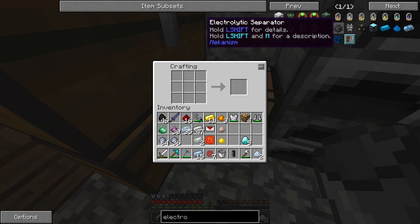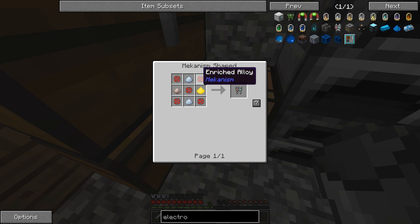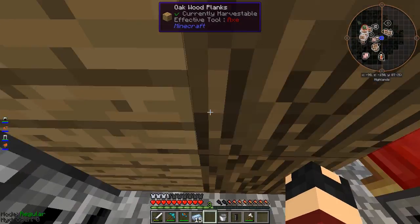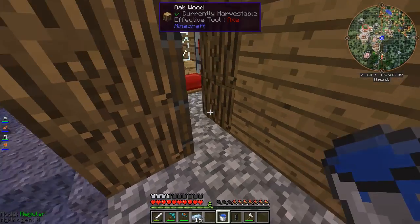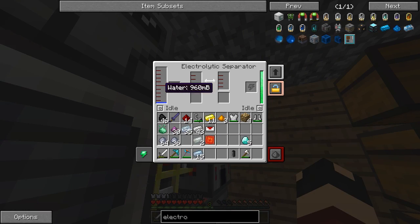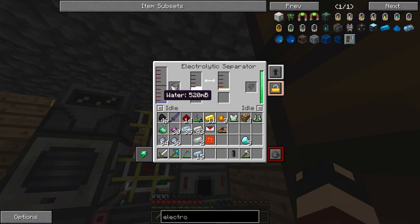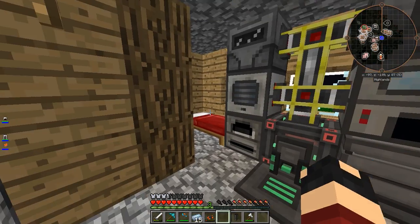Alright, time for another machine — joyous days. We need the electrolytic separator, which needs five enriched alloys, two osmium dust, one iron dust, and one gold dust. Craft this, craft that, put that there. The electrolytic separator needs water to start functioning. Come over to our infinite spring, grab a bucket of water, come back inside, throw it in — that turns it into hydrogen and oxygen. We get a thousand hydrogen per bucket of water. Once the hydrogen is ready, throw the jetpack in the left slot and it'll fill up with hydrogen.